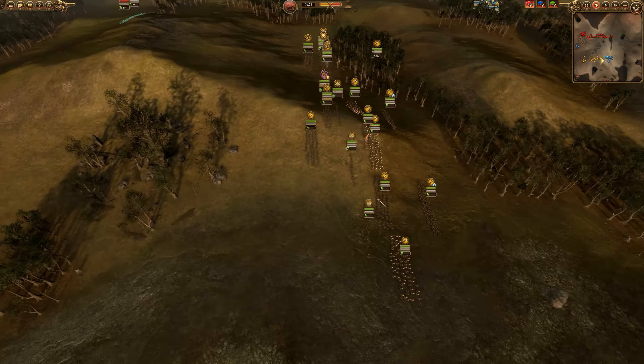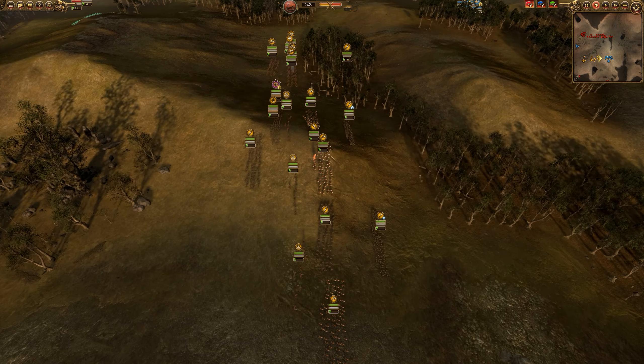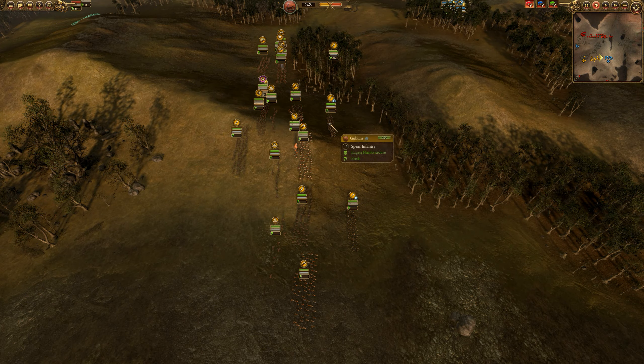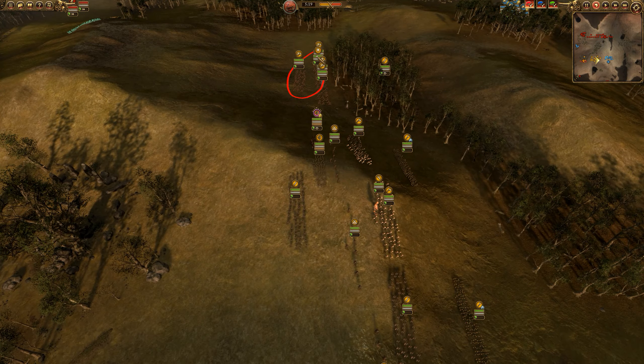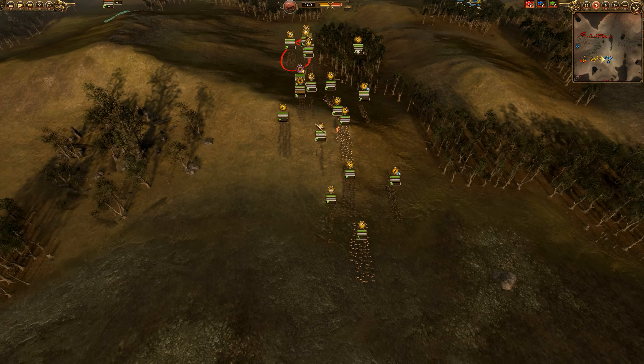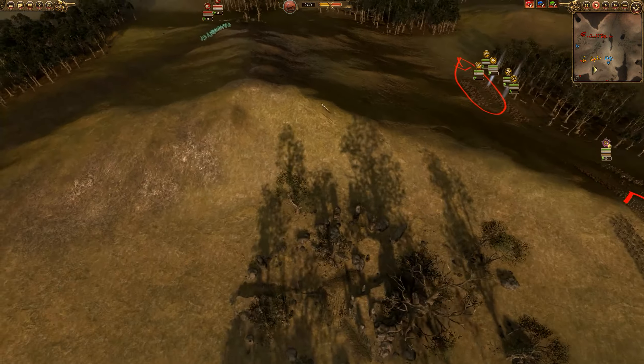Anyway, over here for my army — Greenskins — we have a front line of a mixture of Orc Biggins and Savage Orc Biggins in a row. We got 3 of each. We have 2 slightly upgraded Goblins to hold on a little bit longer. We have 3 Orc Boy Biggins with the Orc Shaman and the Orc Warboss — kind of like a super crew. I also brought an Orc Giant and 3 Trolls, a Goblin Archer and a Goblin Archer.